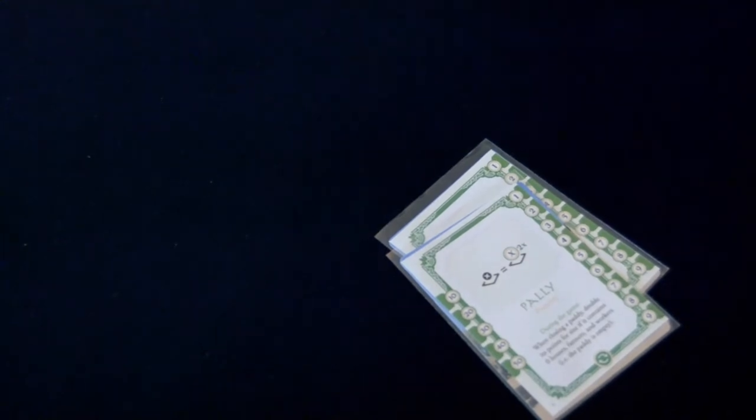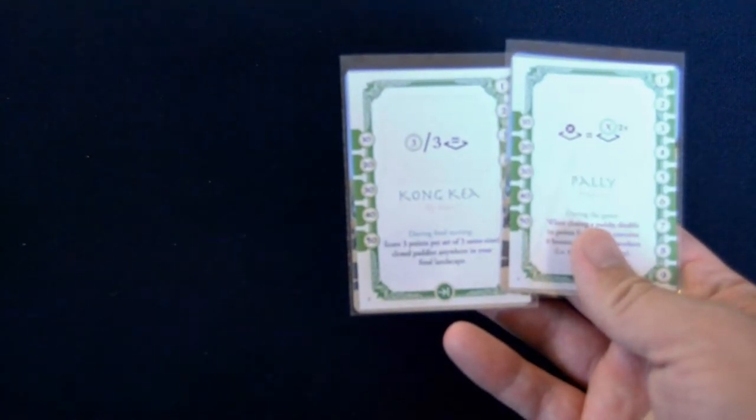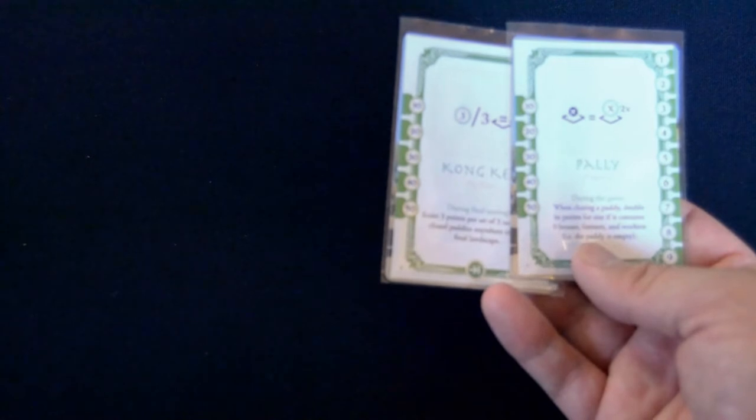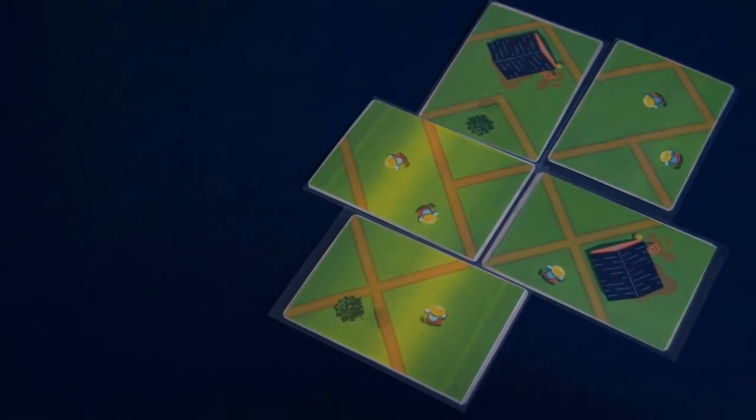In Season of Rice, players draft cards in two separate rounds in order to grow their rice farm. To start, shuffle all 18 double-sided cards and deal two to each player. Players then decide which card to use for its ancestor ability side and which to play within their play area. The ancestor card chosen is placed to the side and acts as a unique scoring mechanism for that player. The rest of the game only uses the paddy side of the cards.